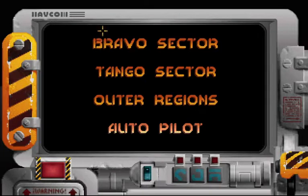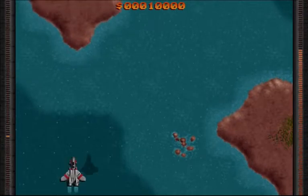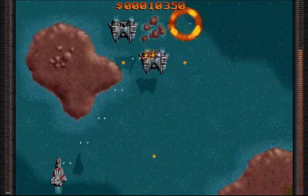We've got three sectors, and this is like the episodes in classic FPS games like DOOM — so Knee Deep in the Dead would be Bravo Sector, The Shores of Hell would be Tango Sector, and so forth. Autopilot sends you to the first uncompleted sector, so as we're starting, we're going to Bravo Sector — and here we go.